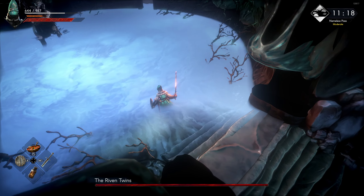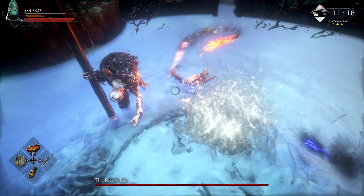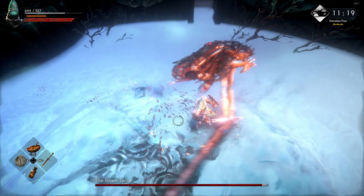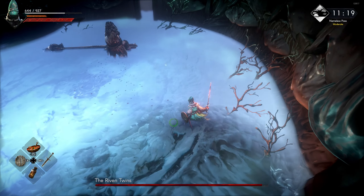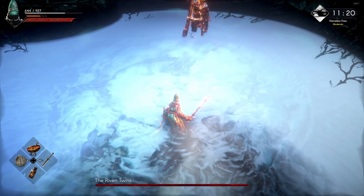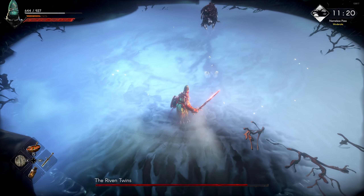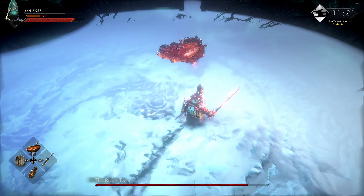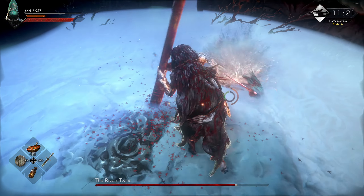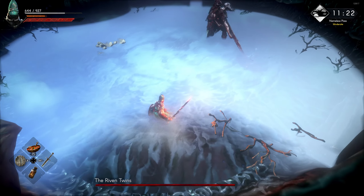Next up is a boss fight. This is the last story boss, and this is how the build handles it. Overall I think I played it pretty decently, but definitely not perfectly, so you'll be seeing some flaws. You can block the boss's attacks, but not all of them should be blocked — especially his multi-hit stuff. You're much better off dodging away, and when it comes to things like the grab, you're better off just not being in front of him. I do have a full boss guide that goes into way more detail if you want to watch that after this.